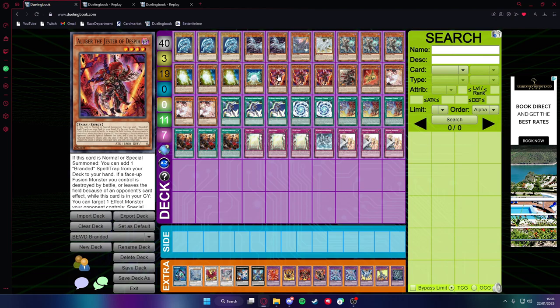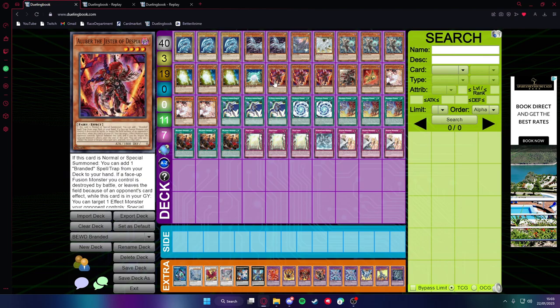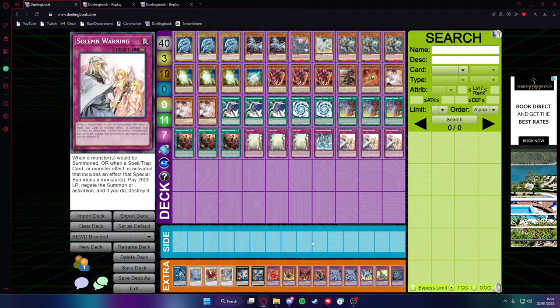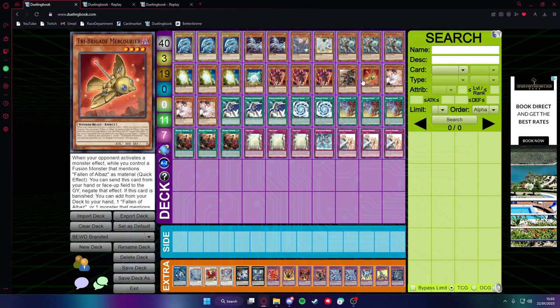Going into our Branded Engine, we have three Allover to search the Branded Fusion — all you want to do is search Branded Fusion. The one Fallen of Alvas so we can fusion summon. And the one Tribriga the Mercurier, because it's searchable with Brigrand the Glory Dragon and it's basically protection.